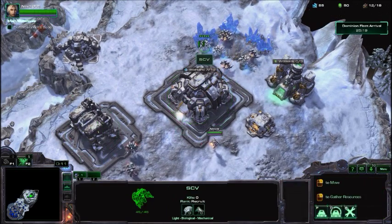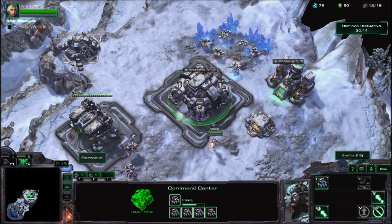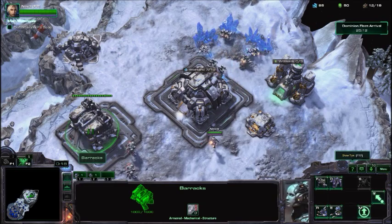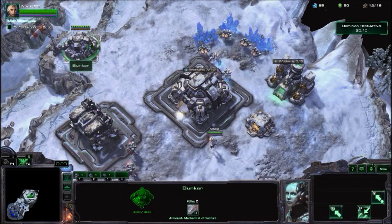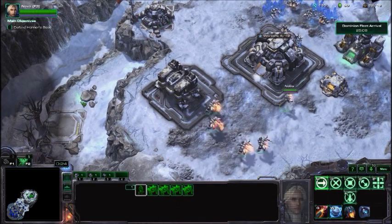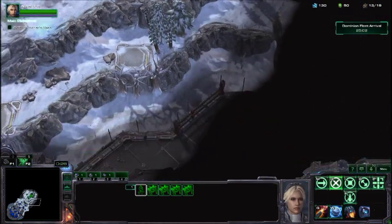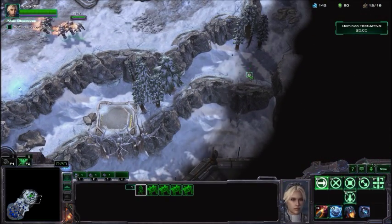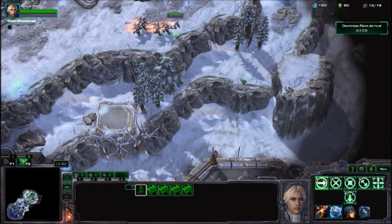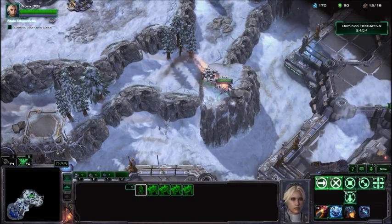For the most part, on your barracks you'll want to build a factory — the one that allows you to build 2 units at a time. Basically, you'll just be building Reapers, because they're the best unit for this mission and they're the one that the achievements rely heavily on.